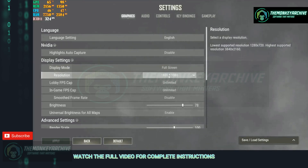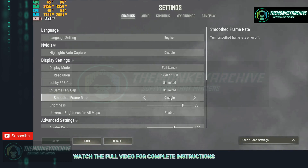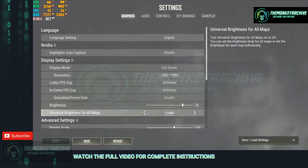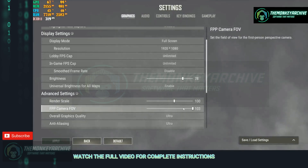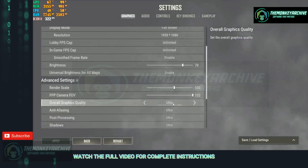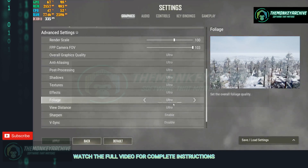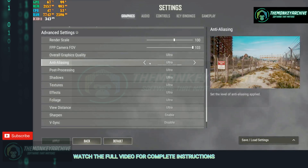Brightness is your personal preference based on your monitor. I highly recommend enabling Universal Brightness for All Maps — it helps for every game. Keep Render Scale at 100. If you push it above 100, you will start losing FPS. First Person Camera FOV is personal preference; I keep mine at 103. These are my overall graphics settings for my CPU, RAM, and GPU. I keep everything on Ultra and the game runs perfectly. Now let's talk about settings for people losing FPS.